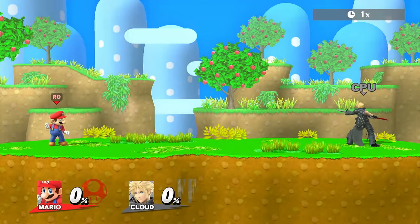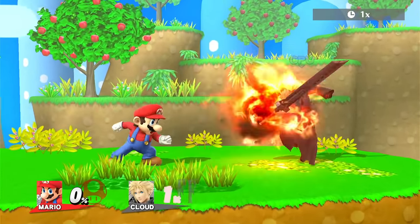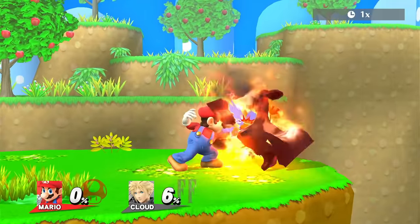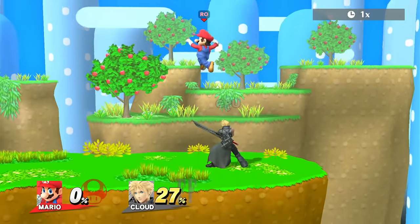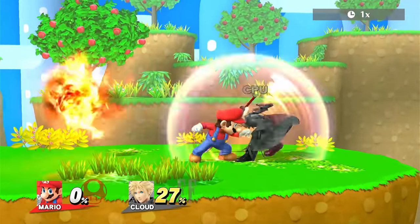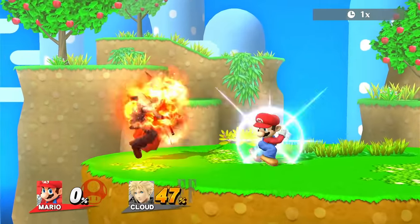The next move we're going to talk about is Mario's Giant Fire. This move has a lot of startup, but if you do manage to get a hit on it, you could get some insane combos off of it. You could even shoot it in the air, but it is kind of hard to hit. It has a lot of startup, but it's super cool when you get a combo going off of it.